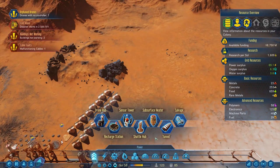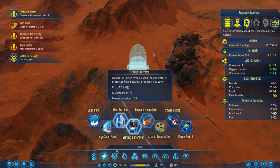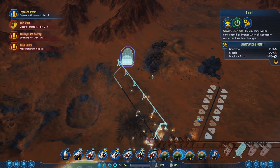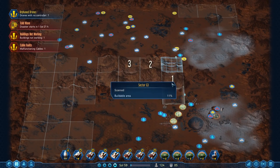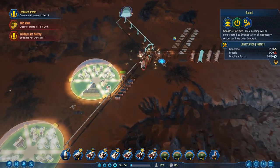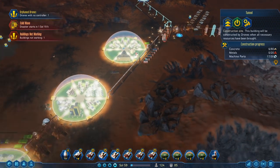First up, we're going to build ourselves a tunnel, assuming that we can actually get power to it so we can run power cables and the like. It requires a lot of junk, but it means we're not building through there. Is this really worth it? Maybe not. But we get a tunnel, which is cool. Who doesn't want tunnels? I love tunnels.